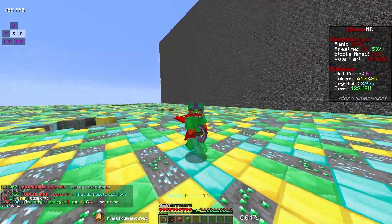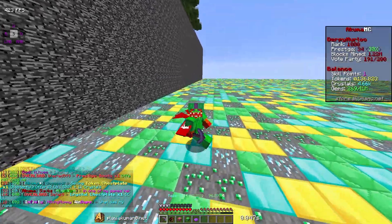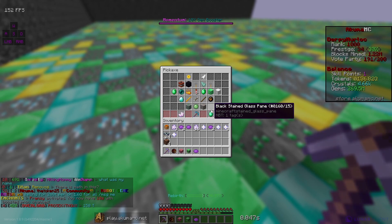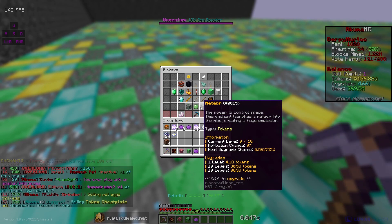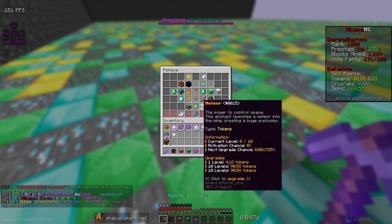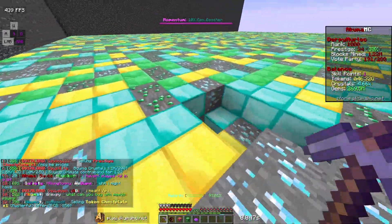I'll have this enchant unlock and I'll see how high I can get on that one. Okay, my pickaxe just reached level 400! Also we're about to get a new rebirth — we're at 97 on the rebirth. I did unlock this last enchant, so let's see how much it costs — hopefully I can max it out. And yes I can max it out! It costs 90 quadrillion tokens and has the power to control space. This enchant launches a meteor into the mine creating a huge explosion. We're gonna max that out — there we go.